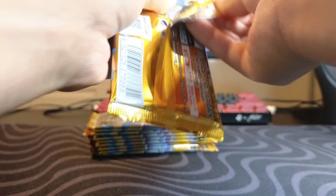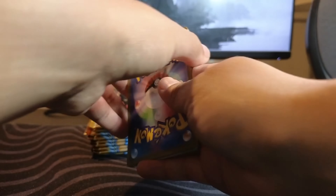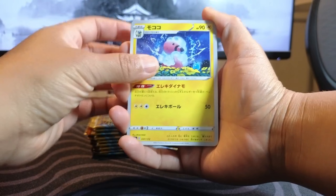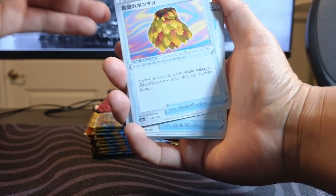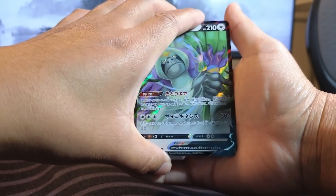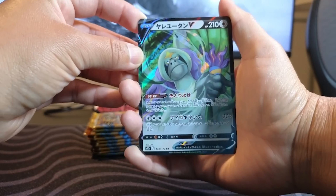First pack, let's see what we can get. We have a Flaffy, we got a Swablu, we got Magnemite, we got some sort of floral dress card, some dancing shoes, and Roxanne. We have an Oranguru V — our first V. Let's see what's in the back. We got Galarian Zapdos holographic.